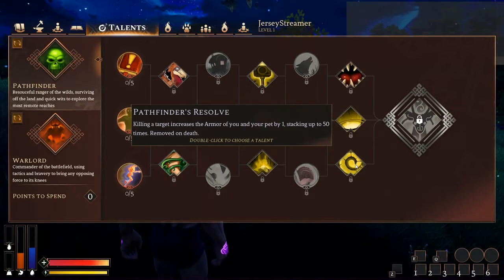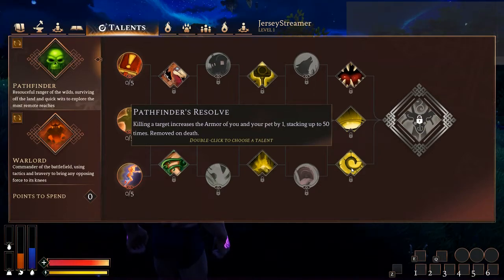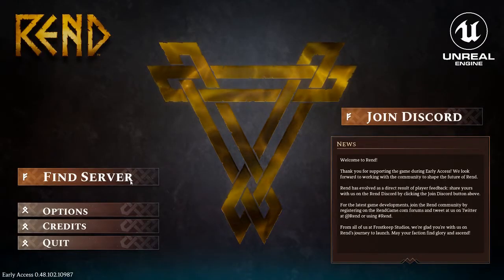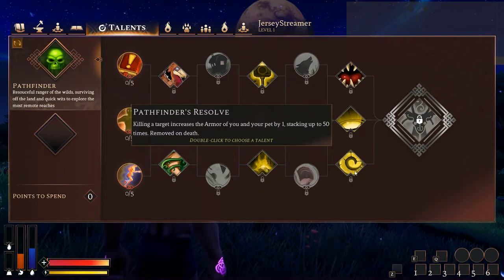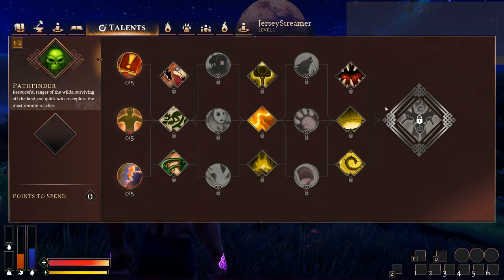Pathfinder's Resolve — this is the one I normally take. I normally go Pathfinder-Assassin, so I take this because as an Assassin I normally try to stick to cloth armor for the bonuses to sneak. Getting 50 extra armor almost puts me in line with leather armor — it's not quite completely in line, but I believe it's about 35 total less armor than a full set of leather. That might not seem like much, but every single bit of armor counts when you're wearing lighter armor.